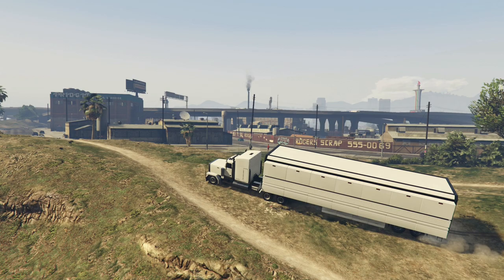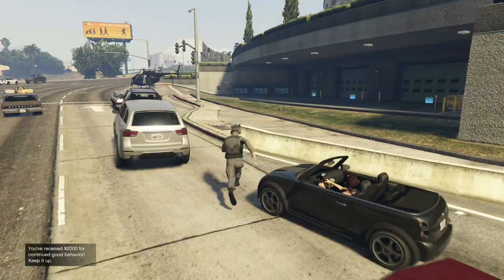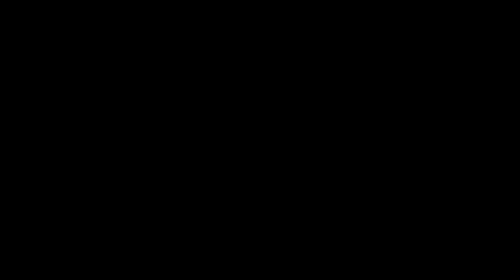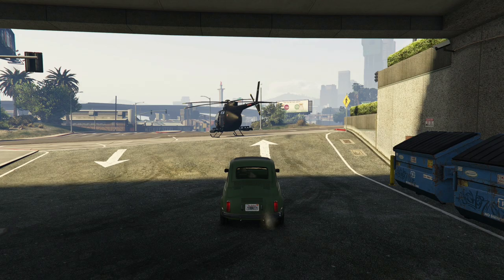Go inside your garage and get the car that you want to put the mods on. Then you just want to kill yourself — I'm going to use the helicopter to do it, but you can do it any way.